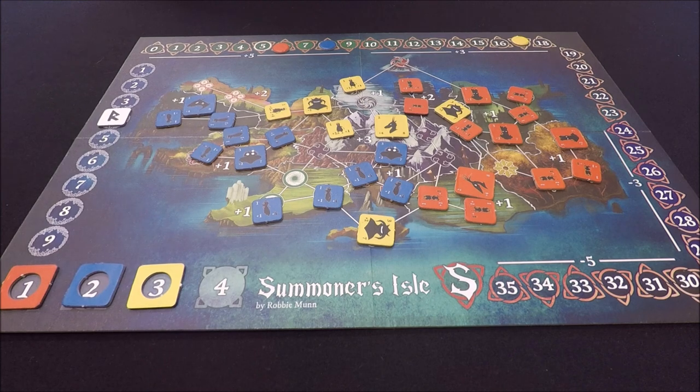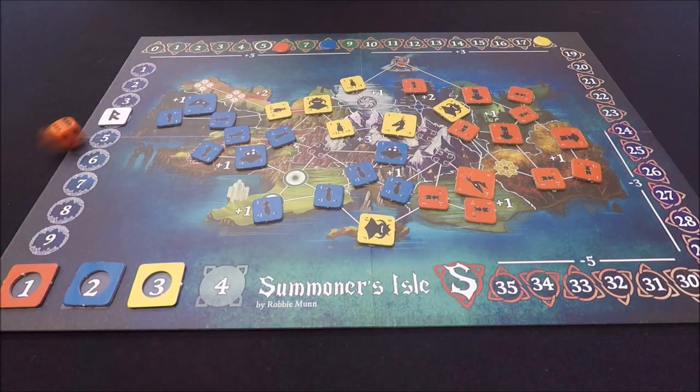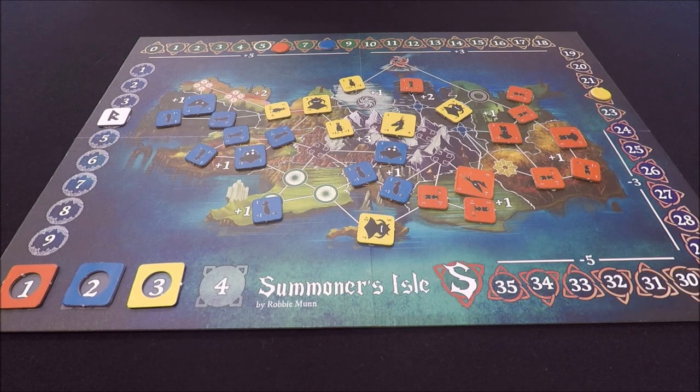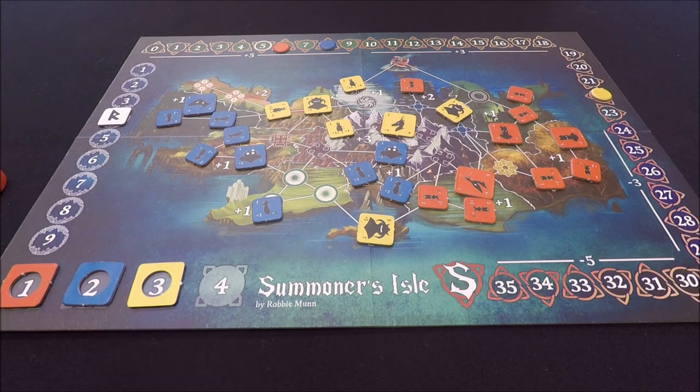Since you're spending your victory points to bring these summons onto the board, you really need to make sure you're getting the most out of them and you don't want to be losing them too easily, so positioning and turn order is going to be key.